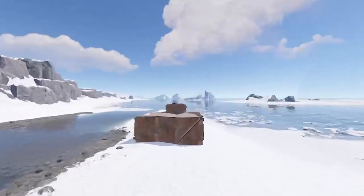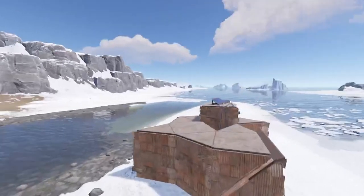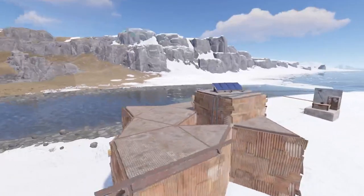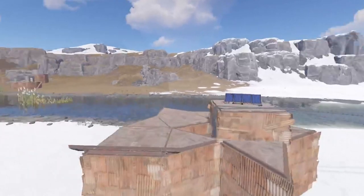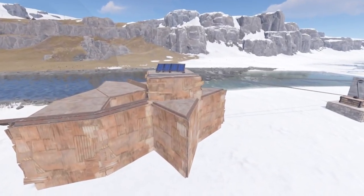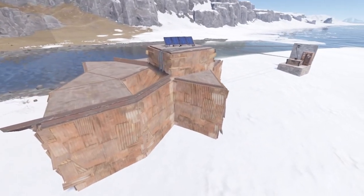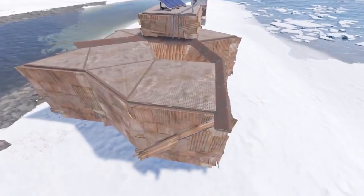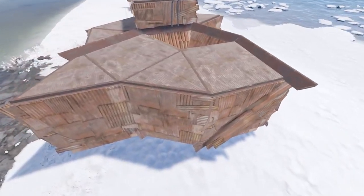Greetings and salutations, welcome back to another Rust video. Today we're going to be having a look at a combination of the last two videos I've dropped, where we're using a combination of a conditional roof bunker and also a vending machine bunker, and what that is going to allow us to do is — in the event of a raid —